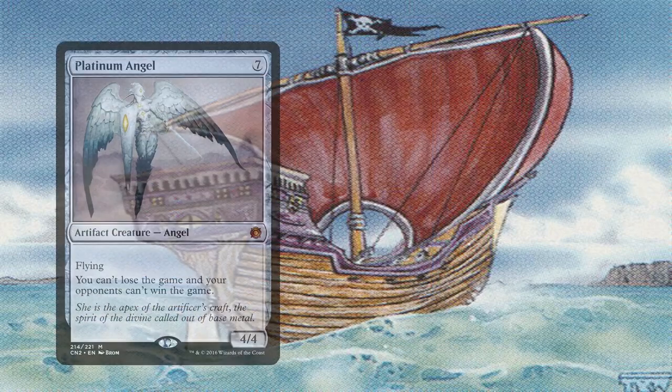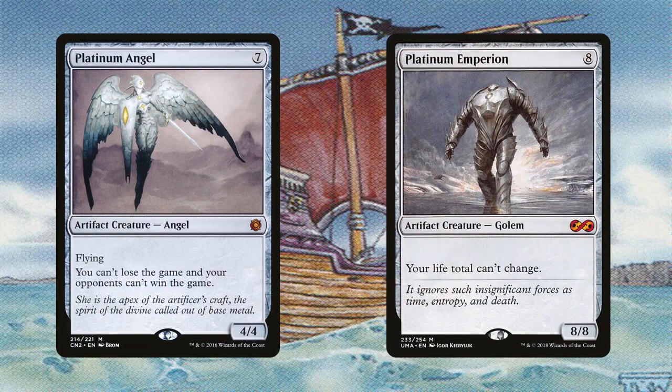Not to worry — so long as we kill the table before that happens, we'll be fine. How do we achieve that? With Platinum Angel and Platinum Empyrean. The Angel prevents us from outright losing altogether, while the Empyrean prevents us from losing life, meaning that we can blink Ramirez indefinitely many times without having to worry about losing to 0 life. An opponent can destroy these in response, but we're half blue so we have interaction of our own.